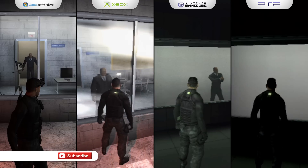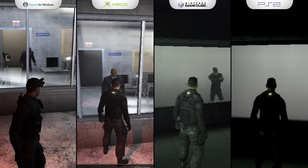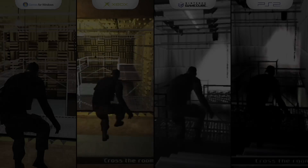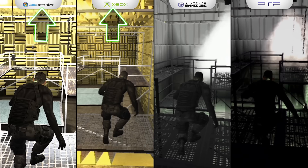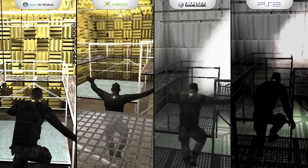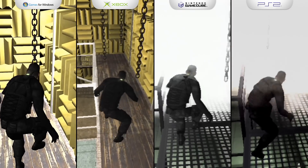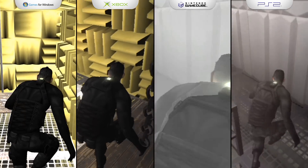Overall, the training mission at the beginning of the game is exactly the same, but you do see some noticeable differences in the graphics. These two versions just look so much better. The PC and Xbox also added in another element — some steam to cover up the swinging chains. I liked this addition; I thought it was a nice touch.